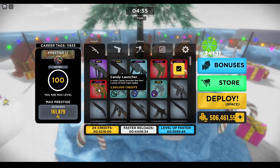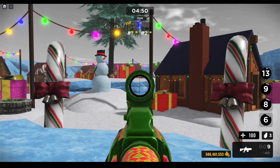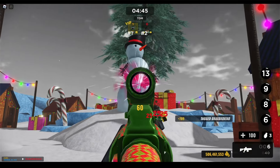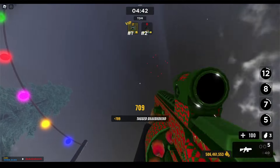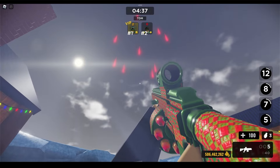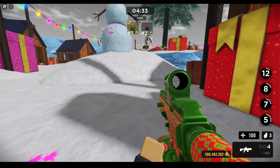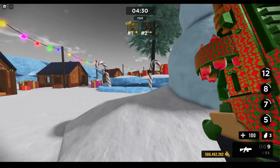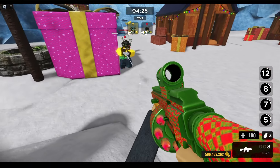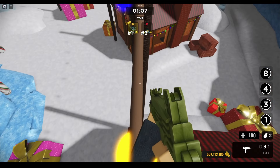Last but not least, we have the candy cane launcher — that's 2.5 mil. It's got a sick scope on it. Is this like the grenade launcher? I think the first one is 250k, the second is 750k, and the last one is 2.5 mil. Oh, it's like a shotgun! It's not really an explosion — it shoots off a bunch of candy cane shards that do 25 damage each. These items are quite fun and quite good for the price.